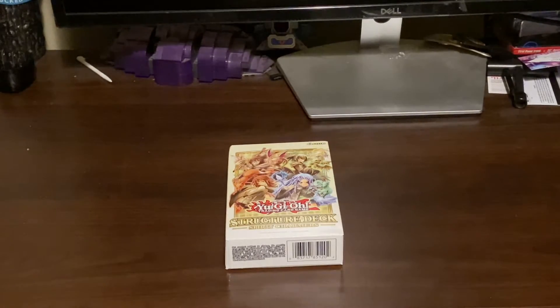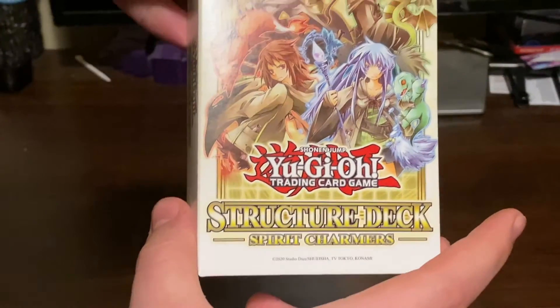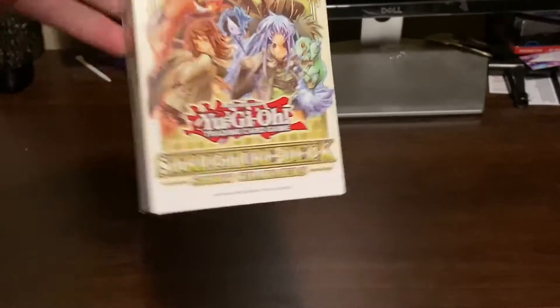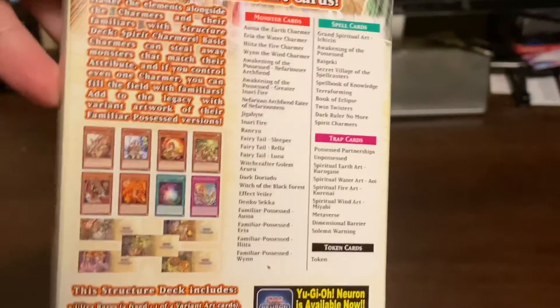Hey, what's going on guys, T-Rex here and welcome to a bit of a different unboxing today. I'm going to be unboxing the Spirit Charmer structure deck. Card list on the back, and this will probably be a bit shorter than what I usually do because there's not much to really review — just cards, a rulebook, and a mat usually.